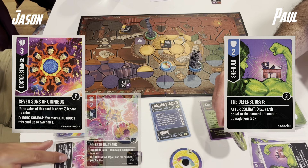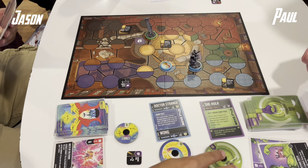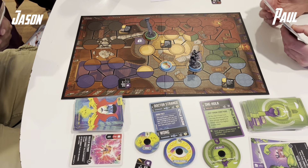Hello and welcome to the Recursion Cafe, where we play games from the discard pile. In today's game of Unmatched we have myself on the left and Paul on the right.